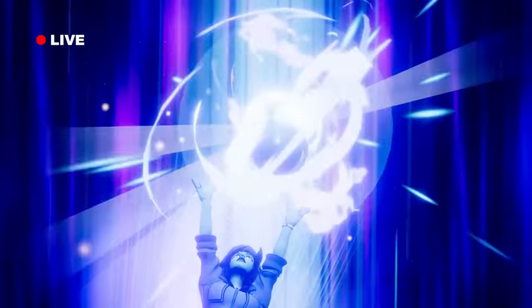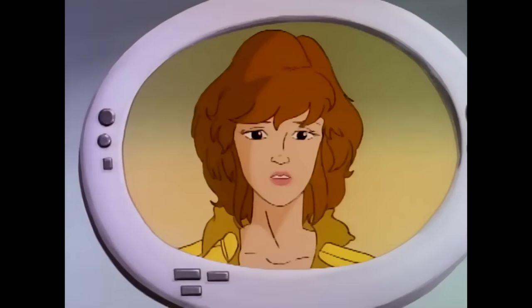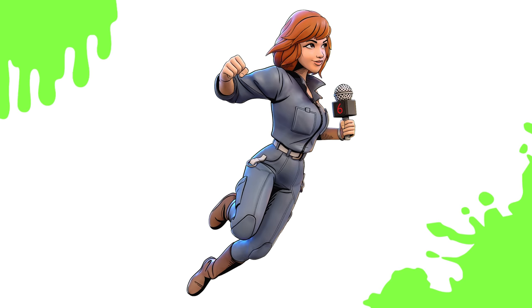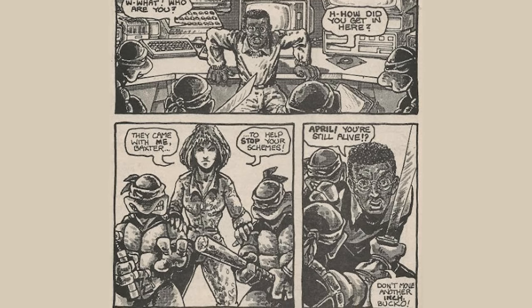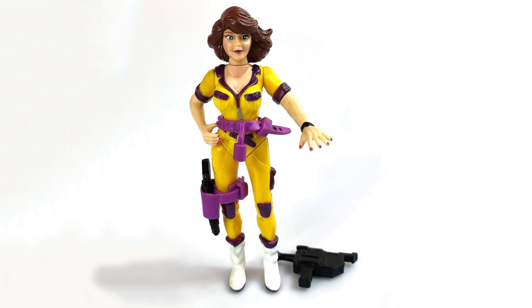Next we have April O'Neil, the human ally to the Ninja Turtles. Like Raph and Donnie, April's design in All-Star Brawl is based on her appearance from the 1987 TV series, in her iconic yellow jumpsuit and red hair. Her first color scheme is a mostly green one with yellow accents, which comes from a toy — the 1993 Channel 6 News Van playset featuring April. Next, she has a blue jumpsuit based on her original appearance, when the first TMNT strips were colorized and April was given a blue jumpsuit. Finally, she has another yellow jumpsuit with purple accents, coming from April's 1992 Playmates figure.